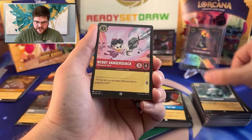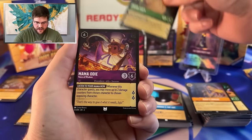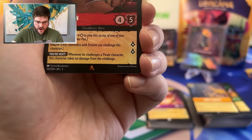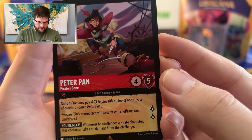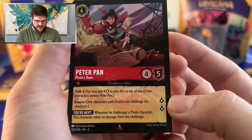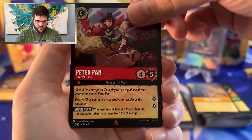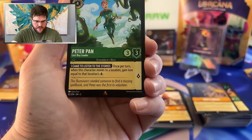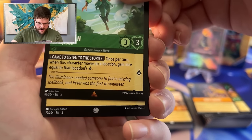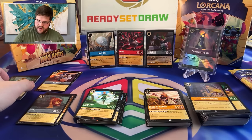Maid Marian, Gizmo Suit, Webby Vanderquack, Milo Thatch, Boss's Orders, Friar Tuck, Mama Odie, Queen of Hearts. Rare Peter Pan — honestly, this is strictly better to me than the Tigger. Tigger was a six-cost inkable 4-4 with two lure, but this guy has extra text and more willpower. Pretty sweet. Then another Peter Pan — look at that. And then the Foil Milo Thatch.